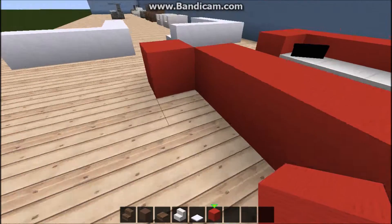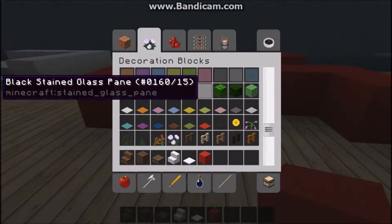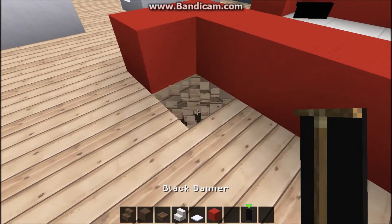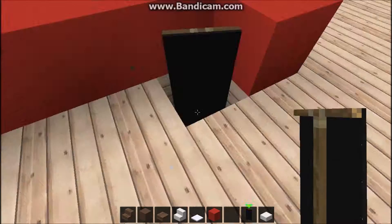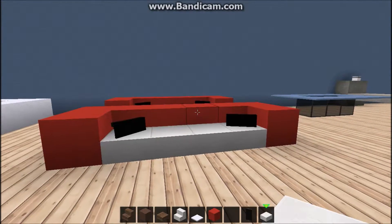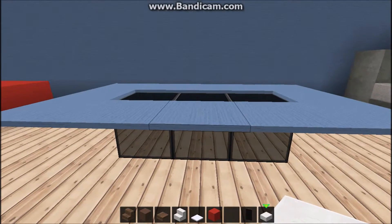And here we have one more couch, and this is made by wool blocks - red, blue - and of course you can use any color you want. To make some more details you can place banners and quartz slabs like this. There we go. Let's move on.